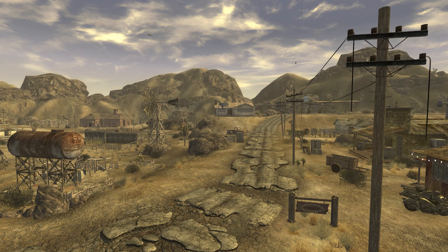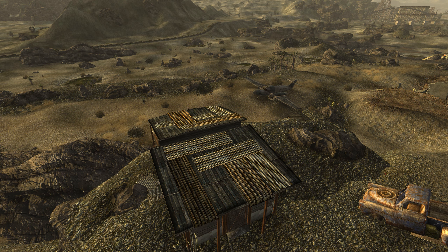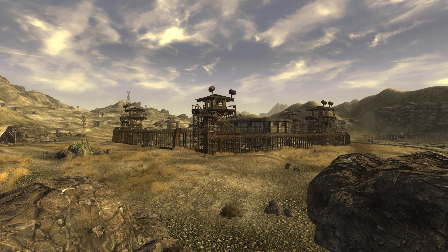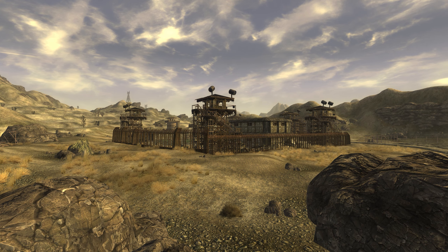Just east of there, the runway of Jean Skydiving has been swallowed by the sands of the desert. Northeast of Prim, the New California Republic Correctional Facility, or NCRCF, has been taken over by its inmates.